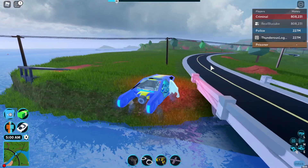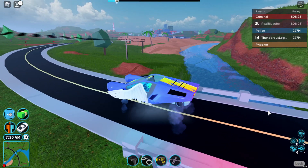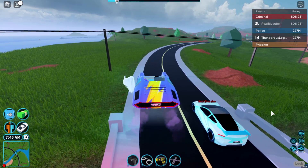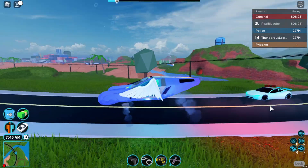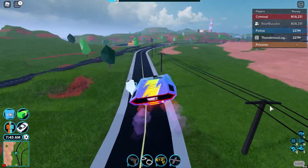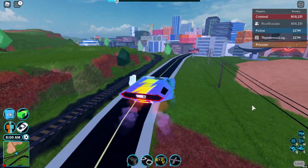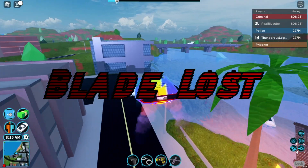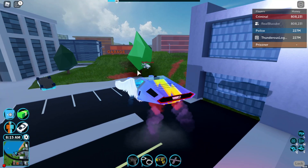Next race: the Blade versus the Roadster — three, two, one, go! The Roadster has really fast acceleration and it's beating the Blade. That Roadster beat the Blade by a long shot — the Roadster just went into what looked like UFO mode for a second there.